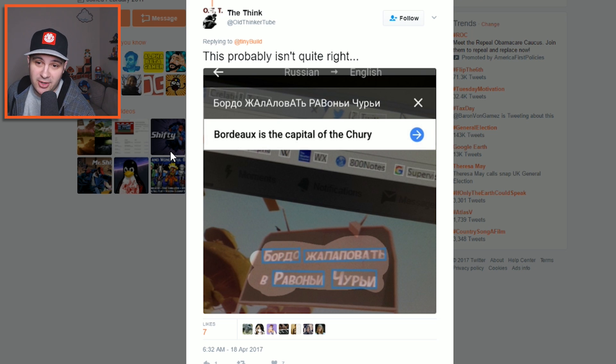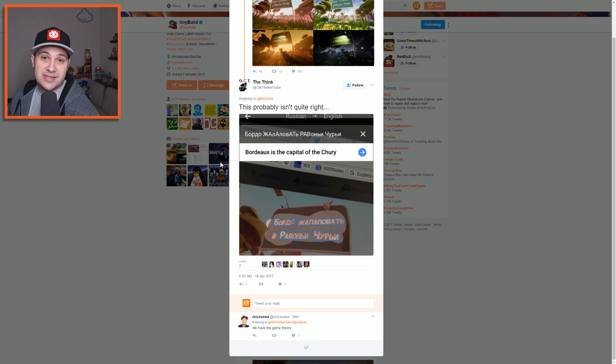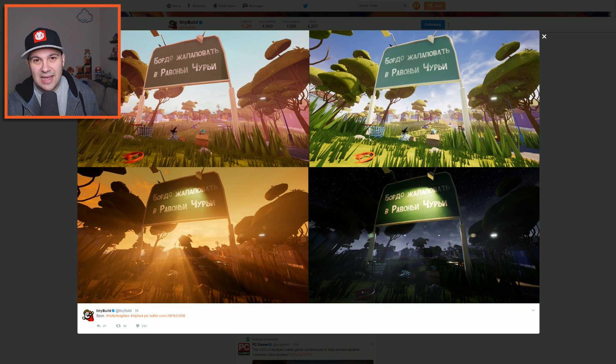Old Thinkertube on Twitter had this response to that image. He says this probably isn't quite right, but it says 'Bordeaux is the capital of the Churi.' What the heck does that mean? Google Translate tried its best. I'm not sure if that's exactly what it's supposed to say, but it's pretty goofy and it does fit in with the theme of Hello Neighbor being weird. If you think there's more to that phrase on the sign, let me know — I can't even figure out if Churi is a city. Bordeaux is a city, but Churi? There's a lot of weird stuff going on.